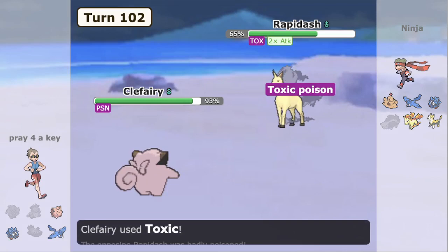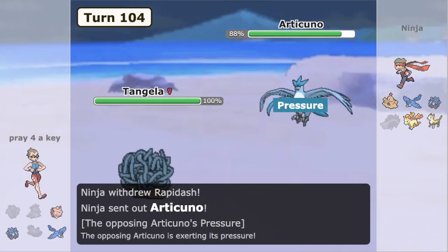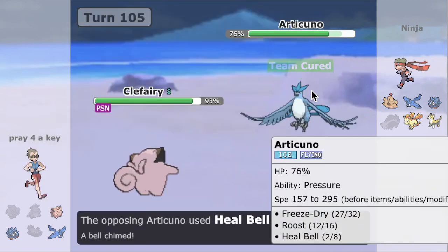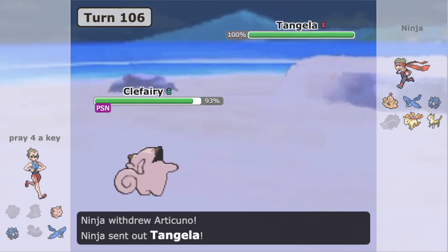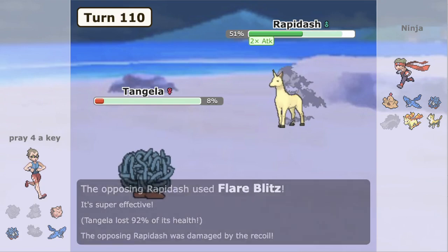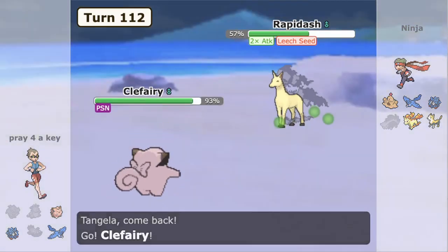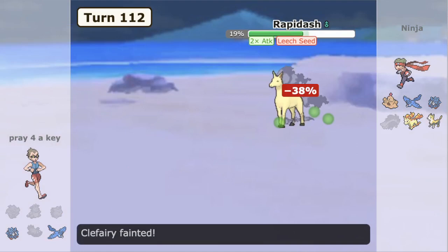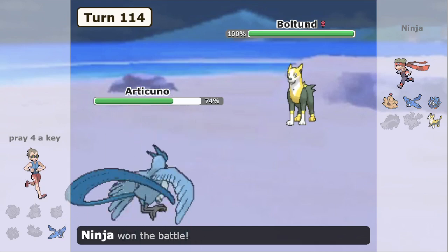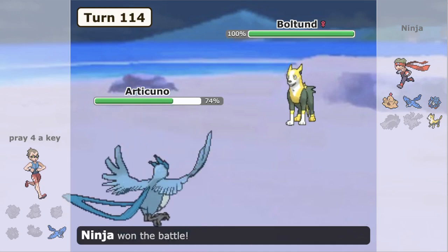Rapidash gets an SD and we get a Toxic off, but the opponent can always find an opportunity to Heal Bell, especially because our Rocker — Stunfisk — is dead, so they don't even care about getting Knocked. Finally a plus-two Flare Blitz connects; Leech Seed is annoying and we try to get health back with Giga Drain, but it's not looking great. Flare Blitz knocks out Clefairy, then Flare Blitz knocks out Tangela, and then that's game because Articuno cannot handle Bolton. Pretty tough one, but that's just how it goes. Let's pause and get into the next game.